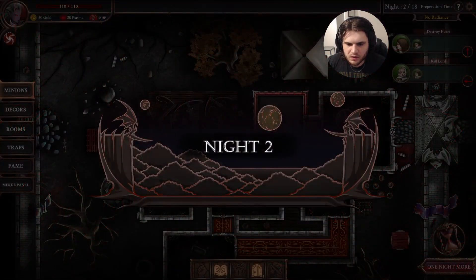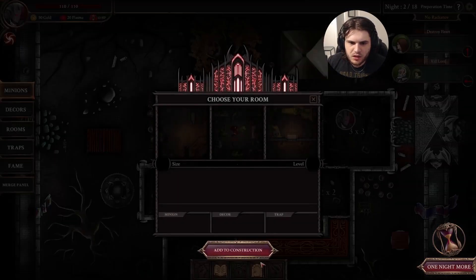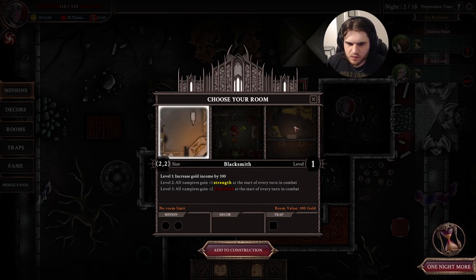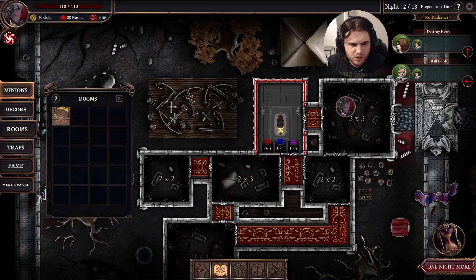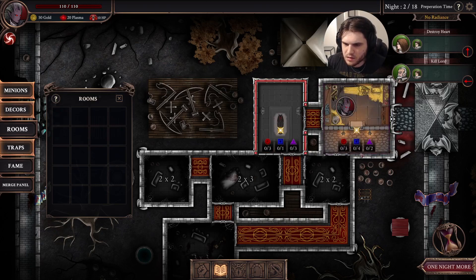We actually leveled up and got some skills. What we want to do is place rooms inside our mansion, since we have no rooms right now. We get a 3x3 room to place on the right side here — so this is a 3x3 room. I don't know why it's giving me tutorials, I've played this game a bunch. We can place the room in like this.